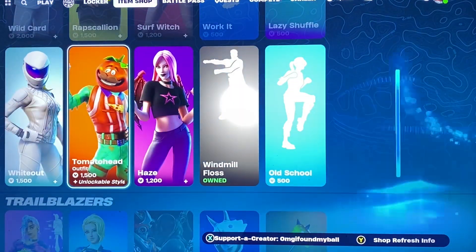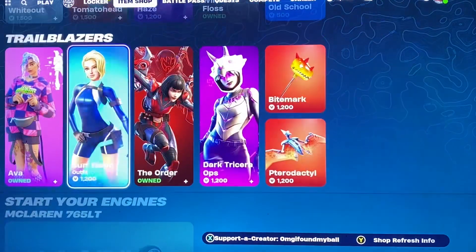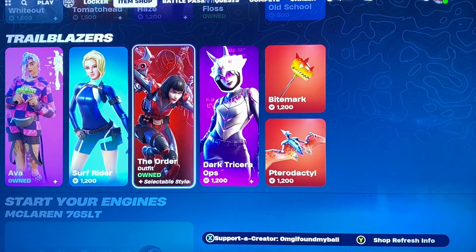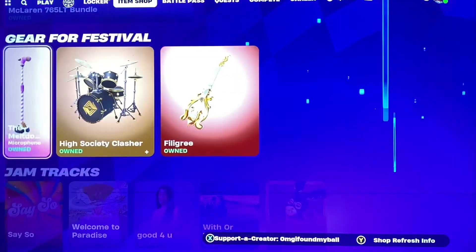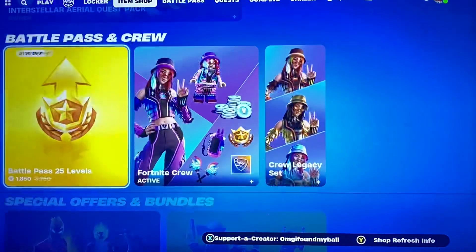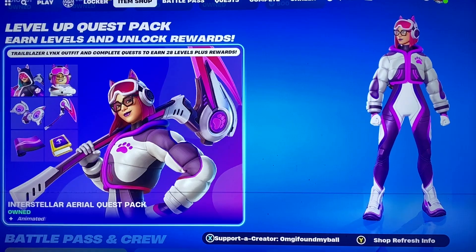Most of these are pretty much just the same rows that we've seen for the past couple weeks. This is the Trailblazers — we see Ava, Surf Rider. We have the McLaren, we have the Instruments and the Jam Tracks. The Level Up Quest Pack — tomorrow we'll get the next set of quests, so definitely keep a lookout for that.